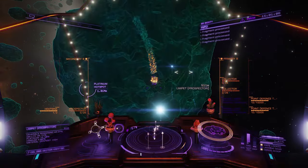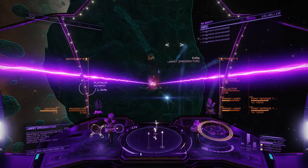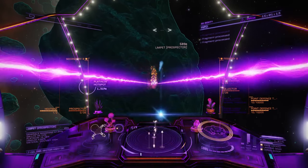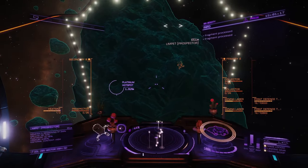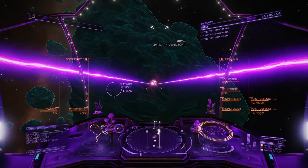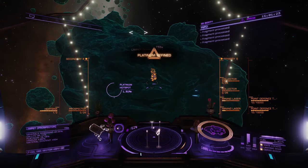Now all you have to do is fly through the ring, checking rocks and shooting any that meet your requirements, and continue until your cargo hold is full of juicy minerals. Once you're full you can refer to the Miner's Tool for an ideal location to sell, get yourself over there, sell your haul, and make some cash. Congratulations — you've successfully completed your first ever mining trip.